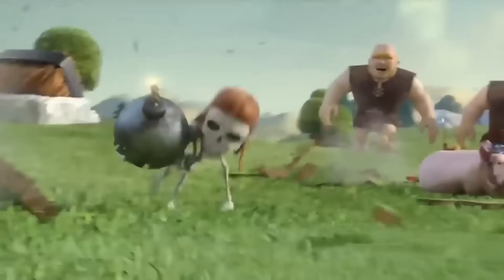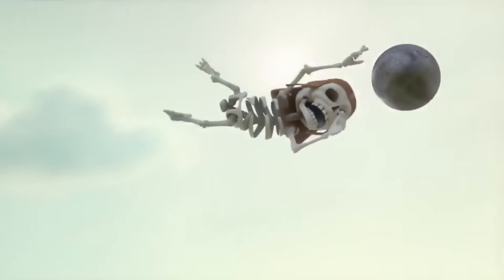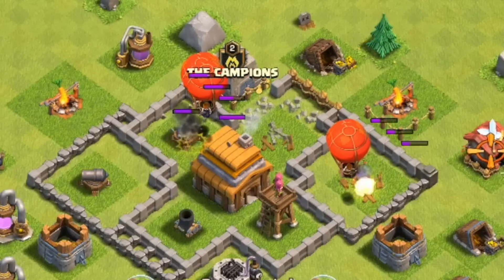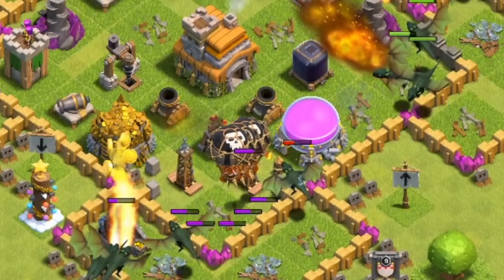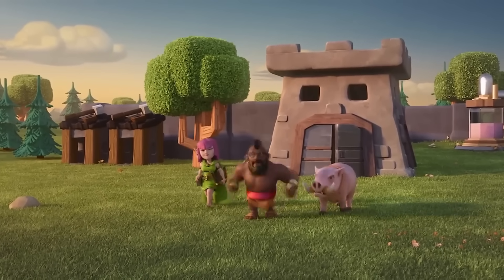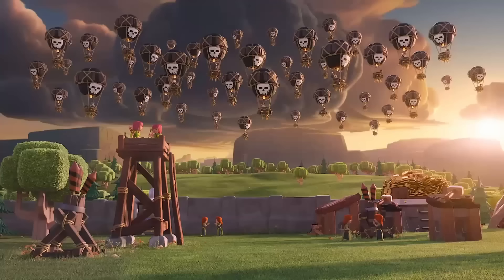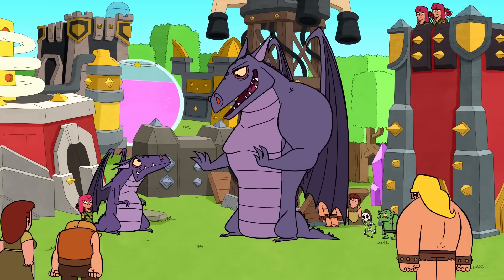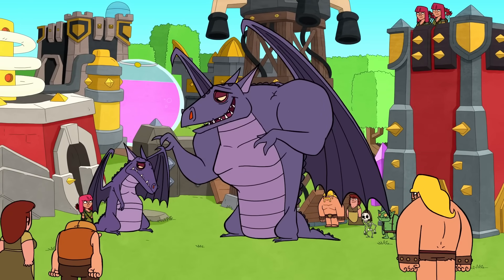In the early days of Clash of Clans, ground armies were the way to go and were all you could even use until Town Hall 4. But over time, air troops have been getting used more and more, which has led to a majority of attacks being air attacks. But what exactly led to this massive rise in the usage of air troops? To find out, we first need to look at how air attacks have evolved over time.